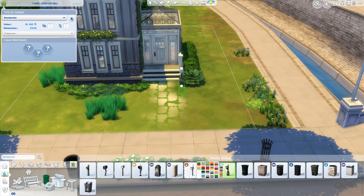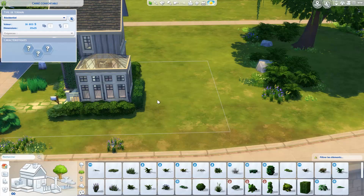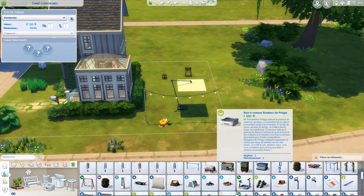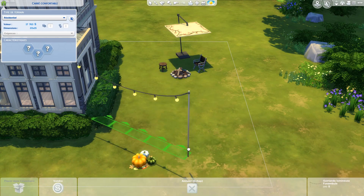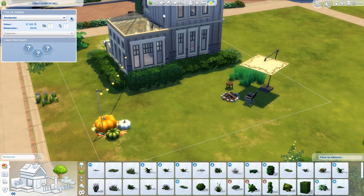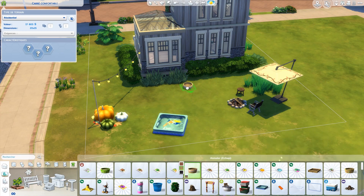I put some trees — one in the front yard and two in the backyard. There's a campfire, two seats, some decorations, and I managed to add the little pool that came with the Seasons pack, because a real pool would have been too expensive.